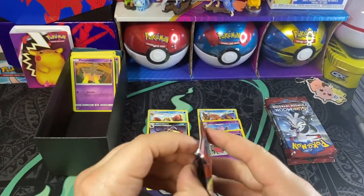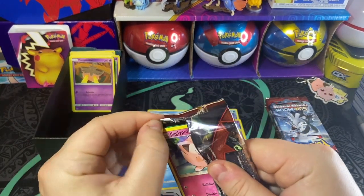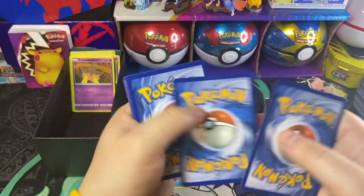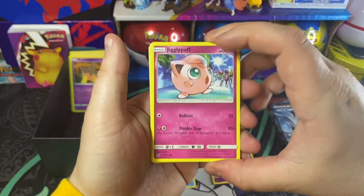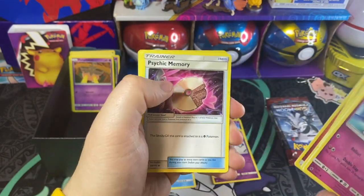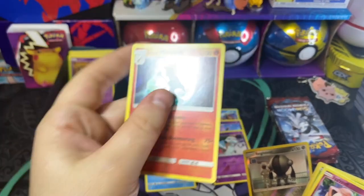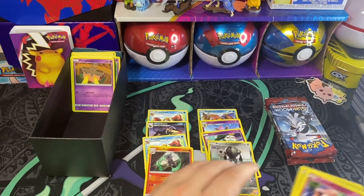Pack number four. Hopefully we can get some magic out of it. Hopefully we can start seeing some holos and hopefully our luck will turn around. Here's that online code for you guys. We got a Jigglypuff, a Swinub, a Swablu, a Shelmet, a Misdreavus, Fire Energy, Psychic Memory, Dashing Pouch, Kakuna, a Registeel, and then a Alolan Marowak. We all know Marowak's one of my favorite Pokémon of all time, so I'm never disappointed when I see a Marowak.